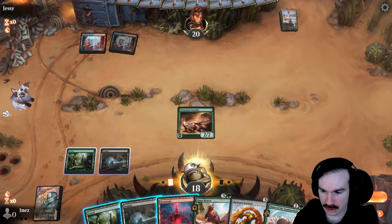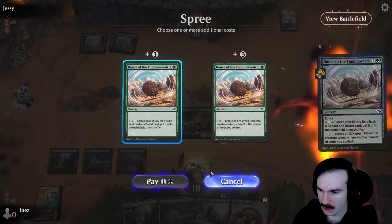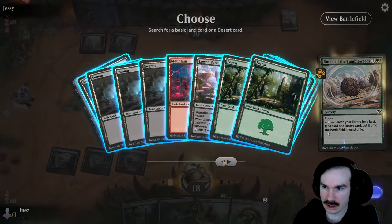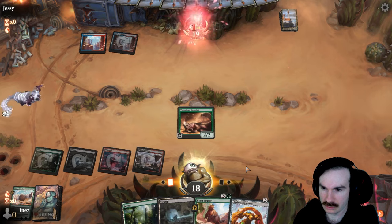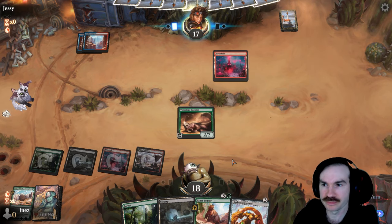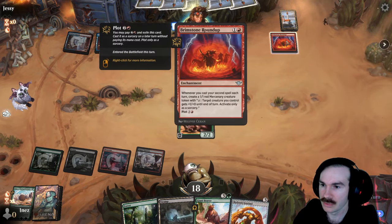That can actually ramp us so I think I might do that instead of the Sentinel, particularly since I don't need the Sentinel right now — otherwise I'd have to wait until six mana to do this. Let's get the ramp going — we've got some beef in here. Let's get our Jagged Barons that way we have our double red. Get a giant Beaver next turn at worst. Then Sentinel can start cashing some of these out.